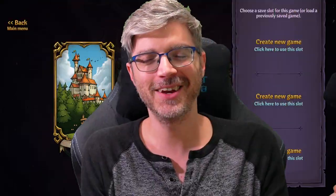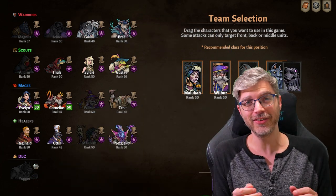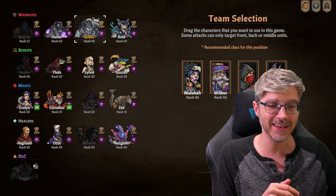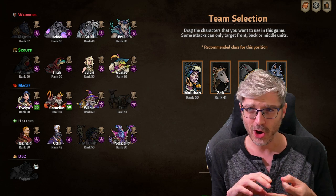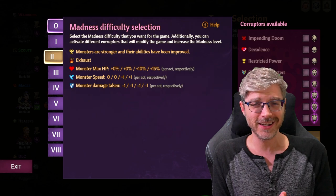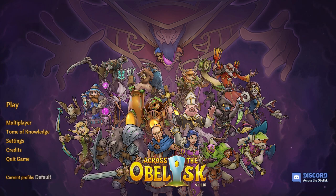Hey, my kitty — what are you doing? Hey everybody, how are you doing? Welcome to this episode of Give it a Shot. We're going to be talking about a game I have been playing a lot over the past year. It is a co-op card collecting RPG, and it's just a lot of fun. The game is Across the Obelisk.